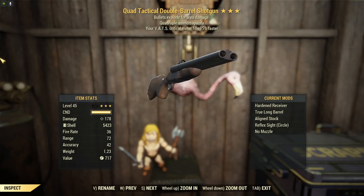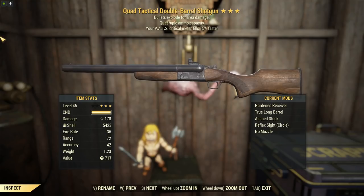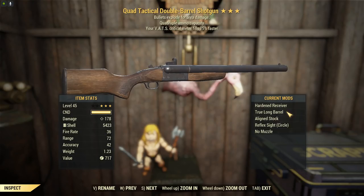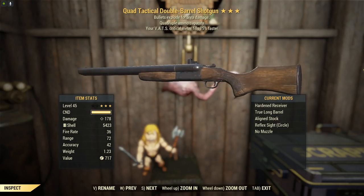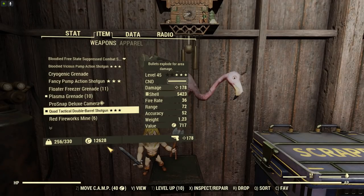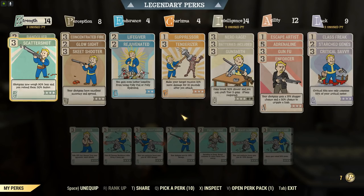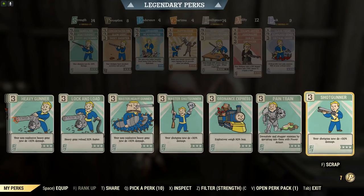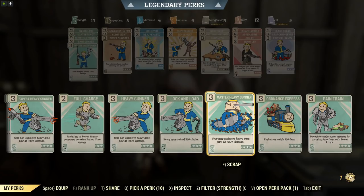We've got decent range because we can't suppress this, so we'll be able to reach out and attack our targets from further out. We've got Skeet Shooter along with a true barrel and a line stock to keep that hipfire nice and tight and that accuracy stat up. So using this thing in VATS with the criticals coming 50% faster seems like a good idea.